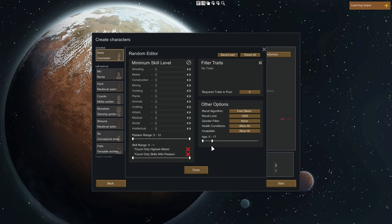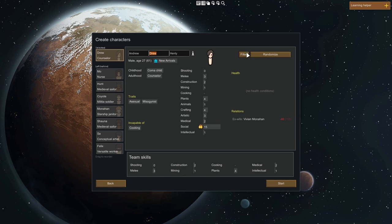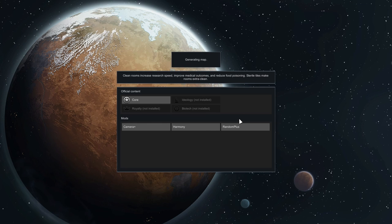I used a mod to randomize my character rather than hand-picking. I filtered for someone young with high construction and mining — I need to mine components and build traps. After filtering through 50,000 options, I found a character who was an undergrounder, a brawler, with good melee, good construction, and good mining. I named this character after myself and started the game.